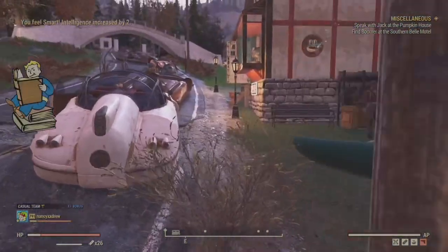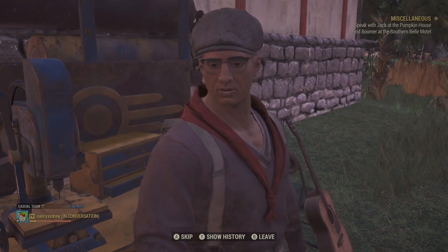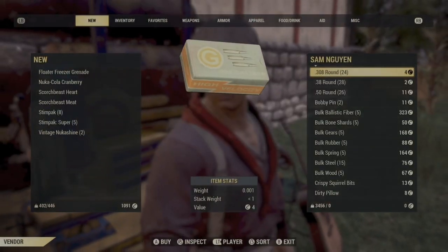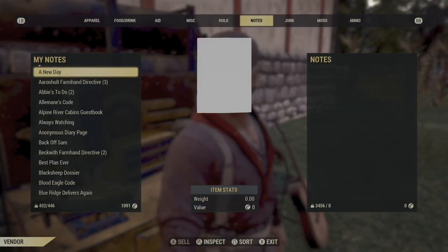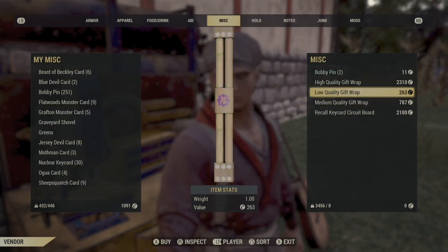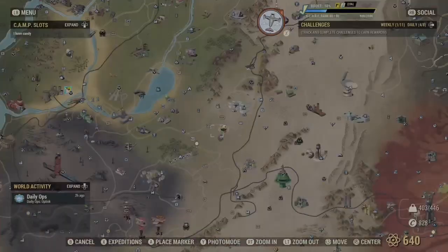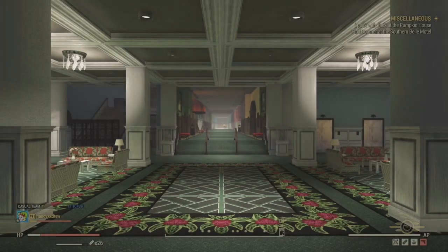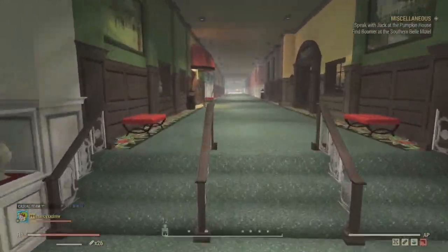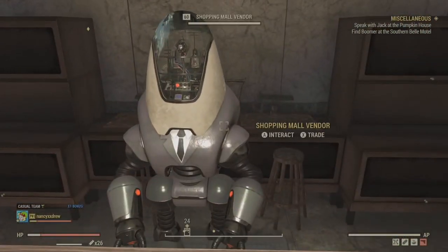You can also throw the Sam Nguyen ally in your camp — he sells the holiday wrap, which is under miscellaneous. You can take that gift wrap to a tinker's workbench and craft holiday gifts. I believe that, as with the mole miner pails, mid-level is your best value combination of not costing too many caps while still giving a good chance at the plans.